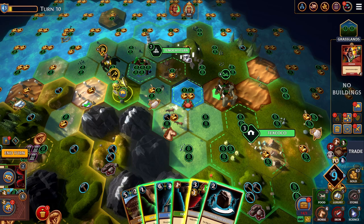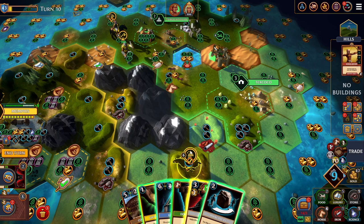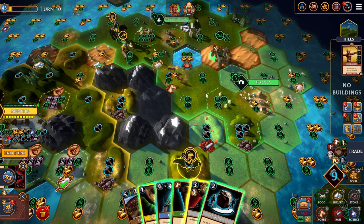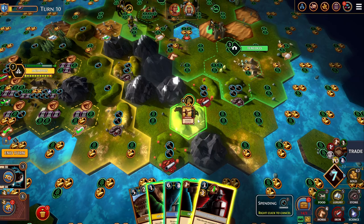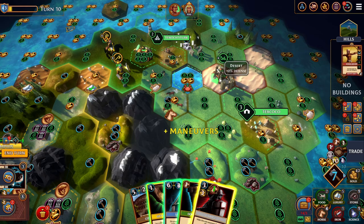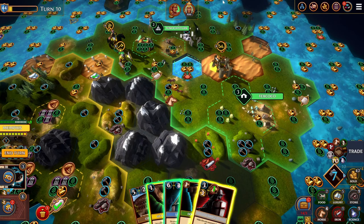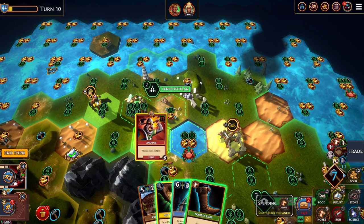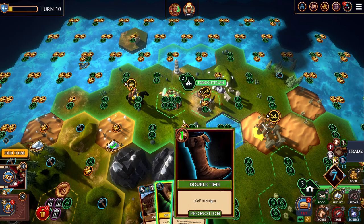Sometimes it's better to kill as many enemy units as you can rather than just taking the city immediately. With siege units like catapults you don't even need to kill them — you just need to move on top of them to capture them. I had a card that lets me move an extra 100%, so I was able to move and capture an enemy catapult. If I had used my units before looking at my cards, I wouldn't have achieved the same outcome. So take your time and don't make decisions before looking at all the options at your disposal.